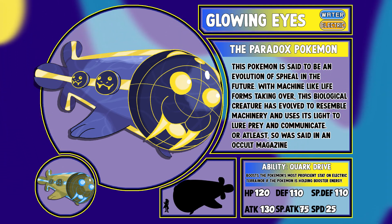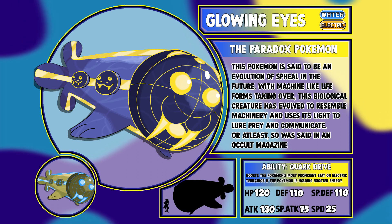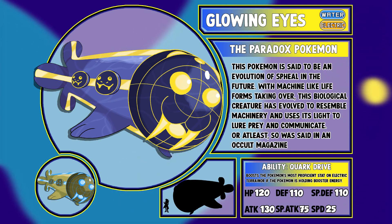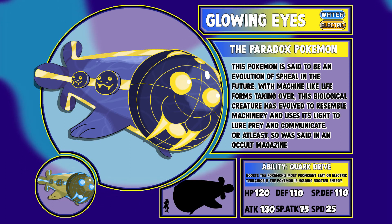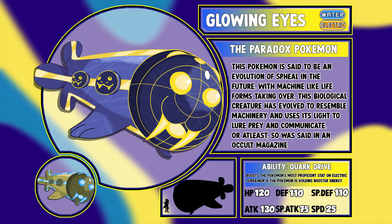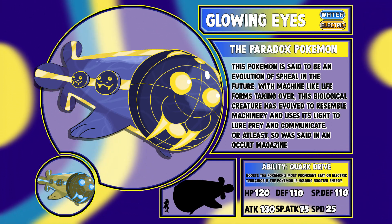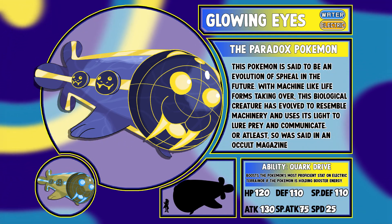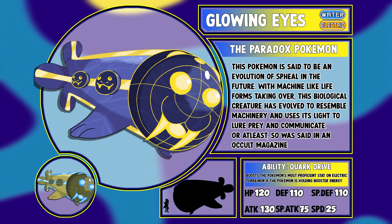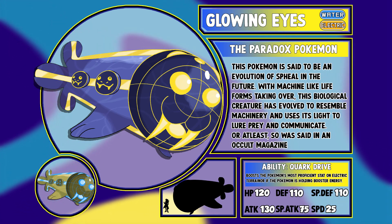I love the radar face because it feels very grounded in reality and the technology we already have. I recognized immediately that it's supposed to be like a submarine radar layout. It's a cool contrast from all the other futuristic Paradox Pokémon we have, because those are all just vaguely sci-fi — but this feels like it could exist in the much nearer future. I definitely imagine it wouldn't be 10 million years in the future. It would make sense for this Pokémon to exist maybe 1 million years into the future, as one of the last remaining biological Pokémon.